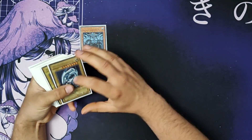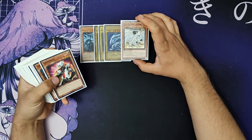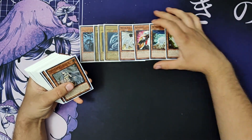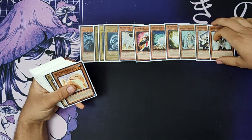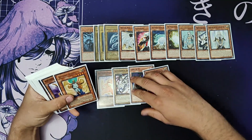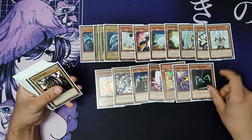Starting off we have Obelisk the Tormentor, along with our three Blue-Eyes White Dragons. Of course playing Dragon Spirit of White, Kaiba Man, Whitestone of Legends and Ancients, Maiden with Eyes of Blue, Protector with Eyes of Blue, Master with Eyes of Blue, Kidmodo Dragon, Alexandrite Dragon, Lord of D, Blade Knight, Shining Angel, Ancient's Lamp, and King of the Swamp.